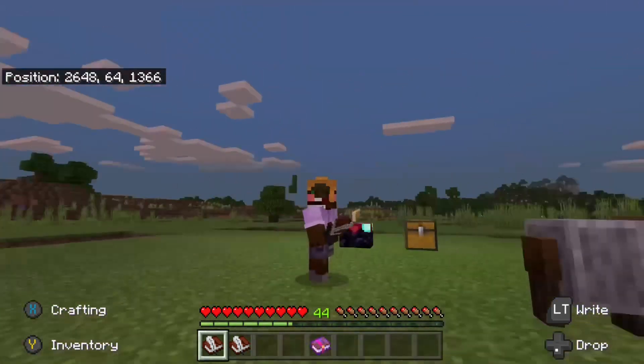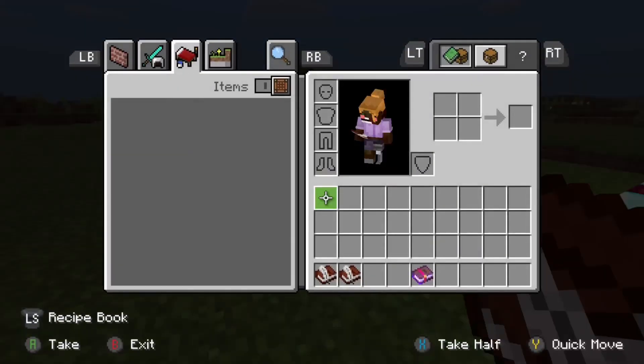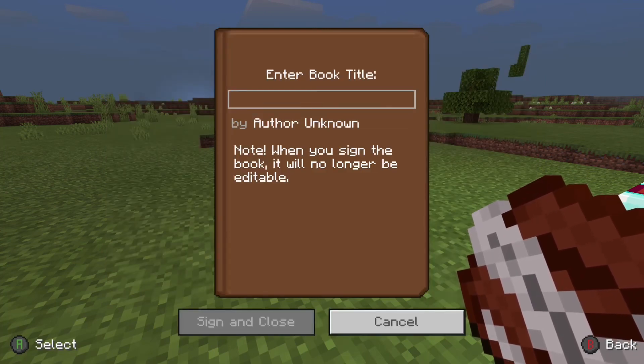First, you need two books and quills, and also an enchantment book — we'll get to that later. Go to one of the books and quills, go to sign, and then put any title in there — it does not matter what you put.